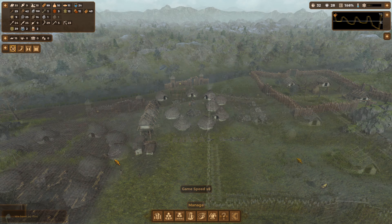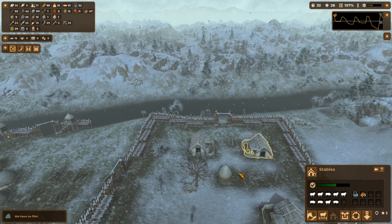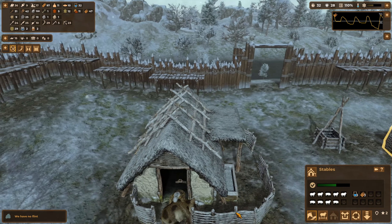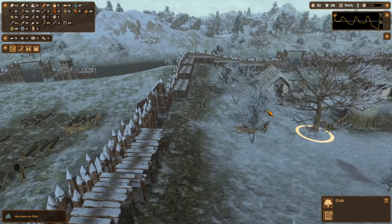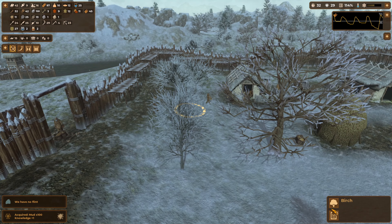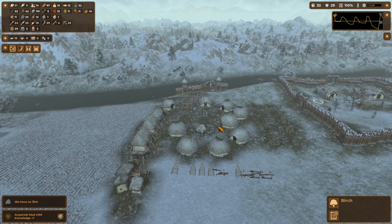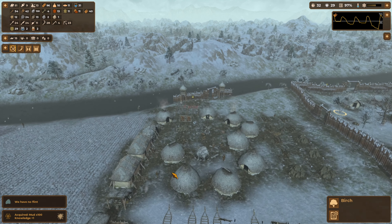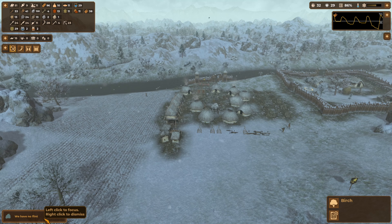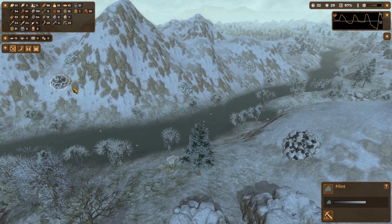Let them get the last of the straw in. I'm going to kick out the young male — they're killing the pigs. I want this tree out of the way — birch, we'll get rid of that. And now we are taking care of business. We are producing our own food, producing our own clothing, we've got our sledges back up and crafting. We have no flint, surprisingly — send somebody over to get that flint.